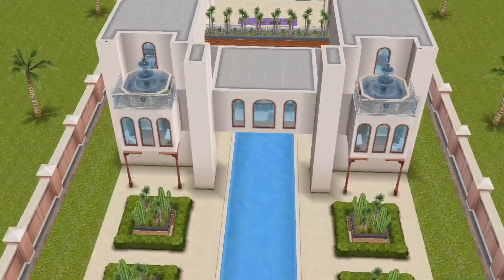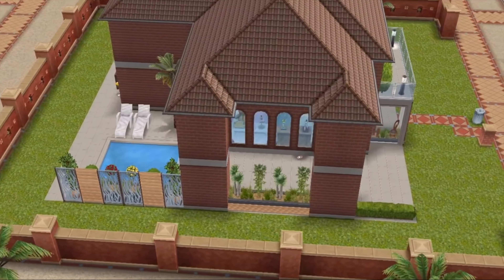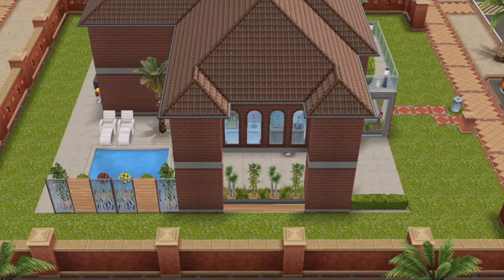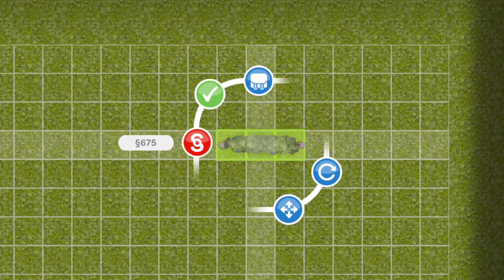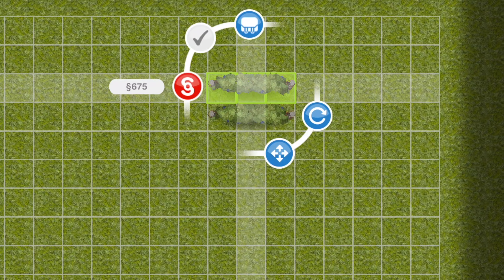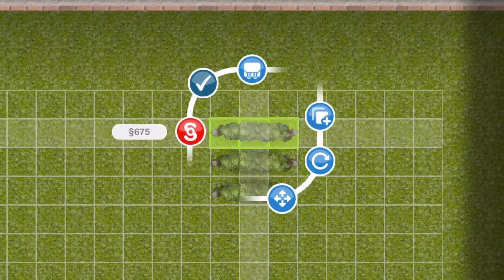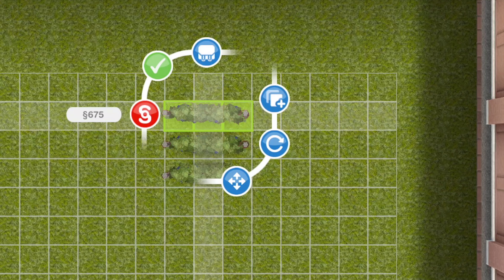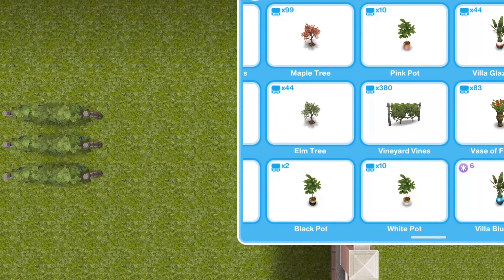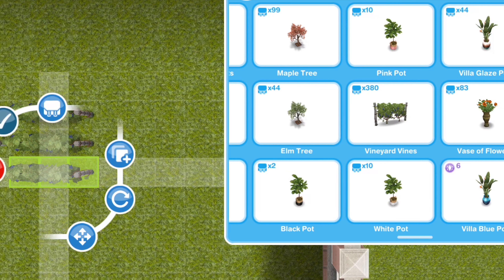Now you can no longer build floating rooms, and not only that — you can't do so many of the glitches we did in the past. One of my favorite glitches was getting hedges to seamlessly attach to one another as you'd see in real life. You would tug up and down, then click the circle arrow in the right-hand corner of your screen — it would pop back red and you could proceed. But that doesn't work anymore, as you can see here.